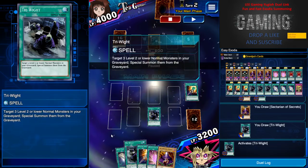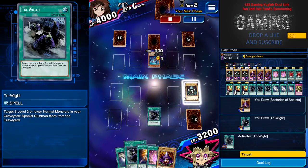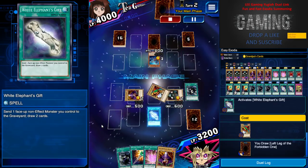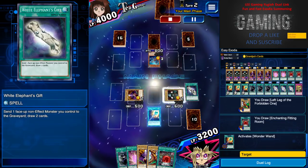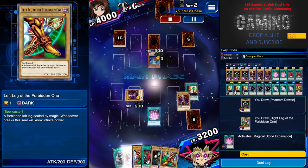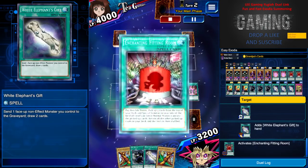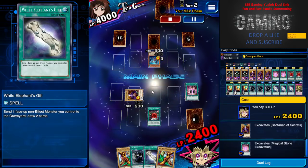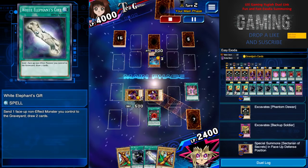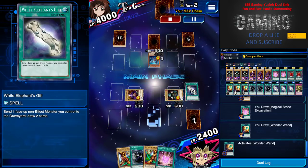Take note that Right Right can only be activated if you have no monsters on the field — if you have one monster on the field you can't use this card, so take note of that. I special summon three normal monsters to the field again to keep milling. White Elephant's Gift — I have one Exodia piece in hand and one in the graveyard. Now two Exodia pieces in hand and one in the graveyard. I discard two monster cards and get back White Elephant's Gift. Then Enchanting Fitting Room to get more monster cards.